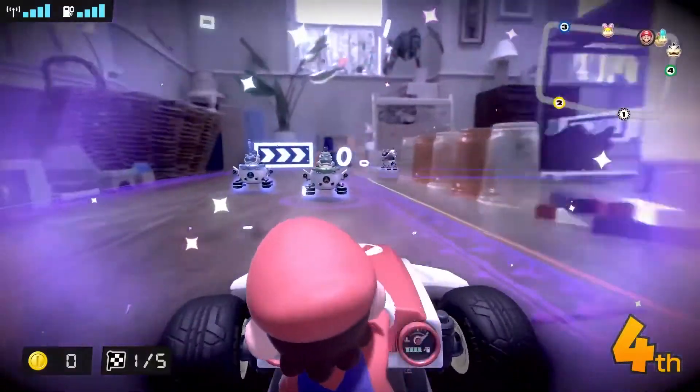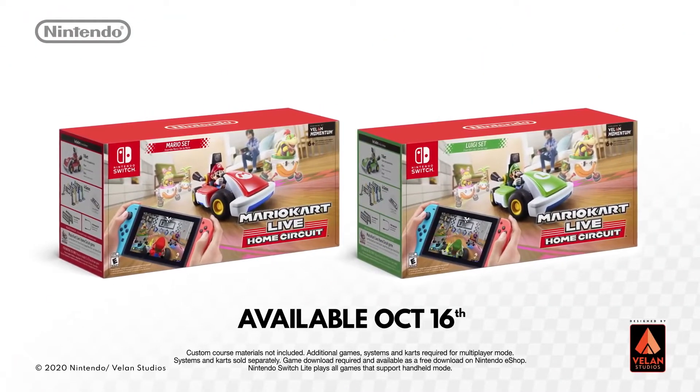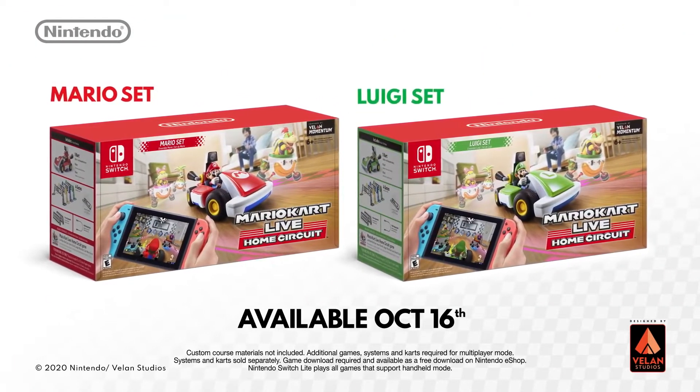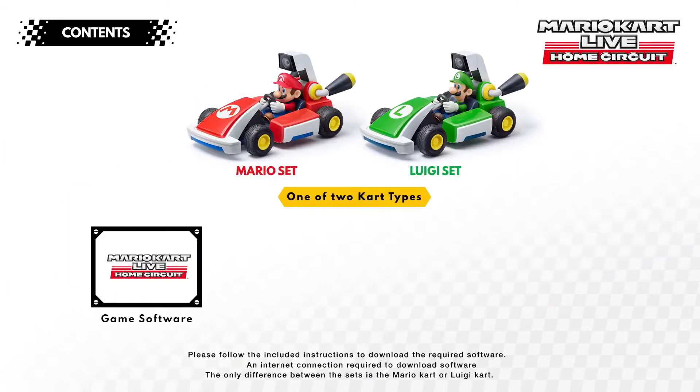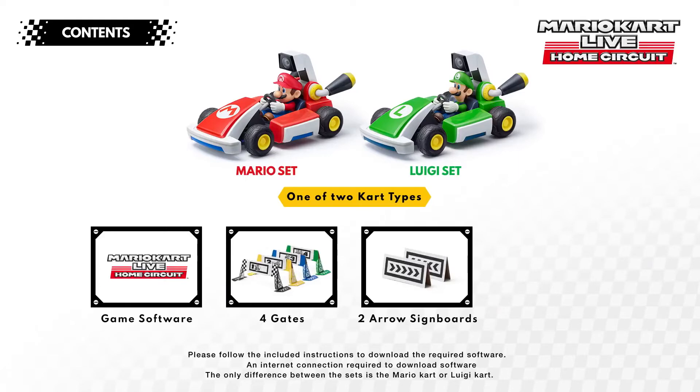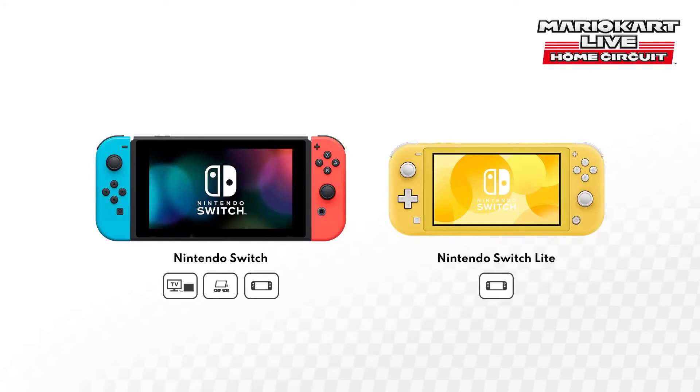The world of Mario Kart is racing into yours. Mario Kart Live Home Circuit — Mario Set and Luigi Set. This title comes as a set including a real Mario or Luigi kart, four gates, two arrow signboards, and a USB charging cable. Game software is digital and must be downloaded to play. A Nintendo Switch or Nintendo Switch Lite system, sold separately, is required to play this title.